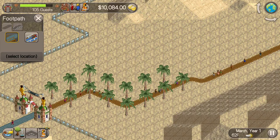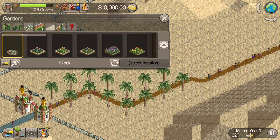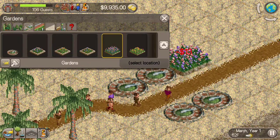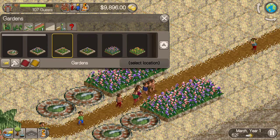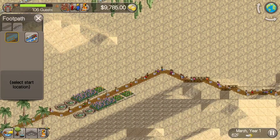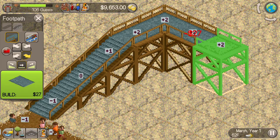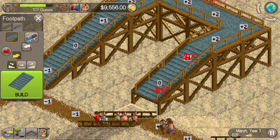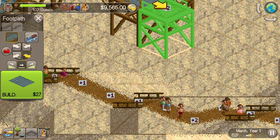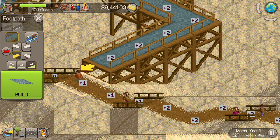The buttons at the bottom let you adjust the land, do footpaths, plant bushes and things like that. I'll plant a few here — double-tap to plant — maybe some flowers as decoration. You can do various footpaths; if you want to create a path with a grade you can do that and change the direction as well.